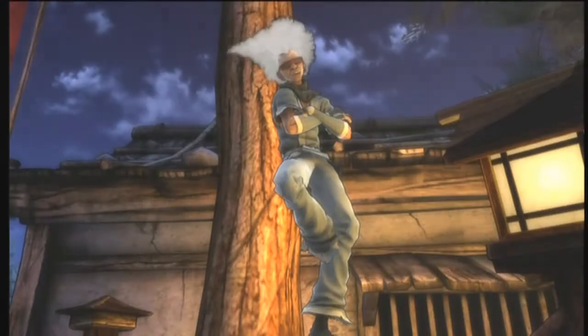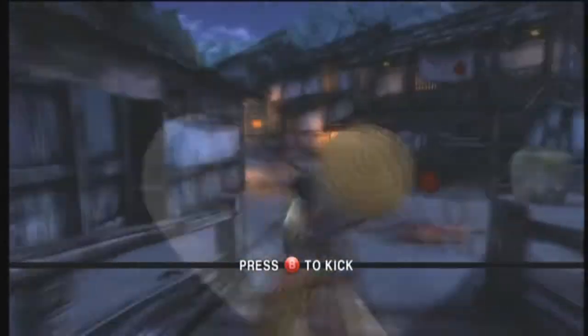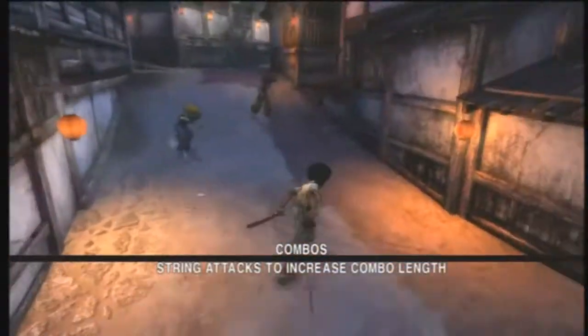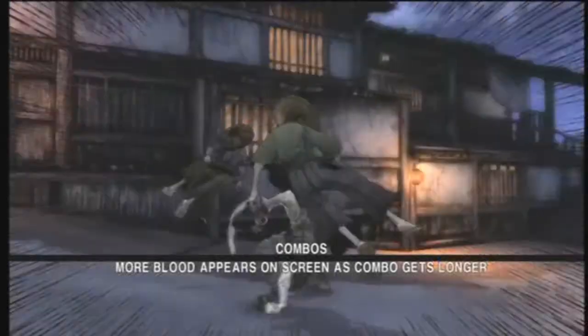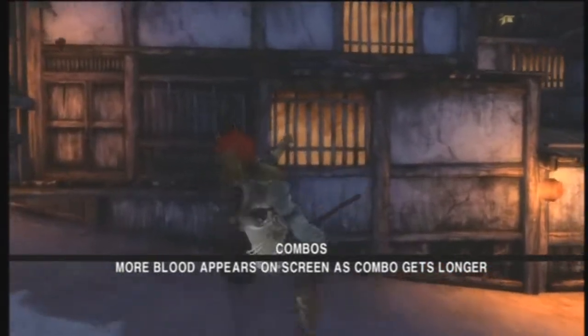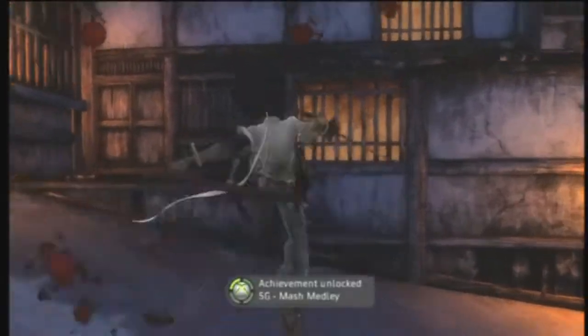After the game starts, we'll be at this part — I'll fast forward it. See those two people, beat them. Now come over here and you'll see these people. If you just kick a lot, keep kicking as much as you can until he finally dies, and you will get Mashed Medley for 5 Gamerscore.